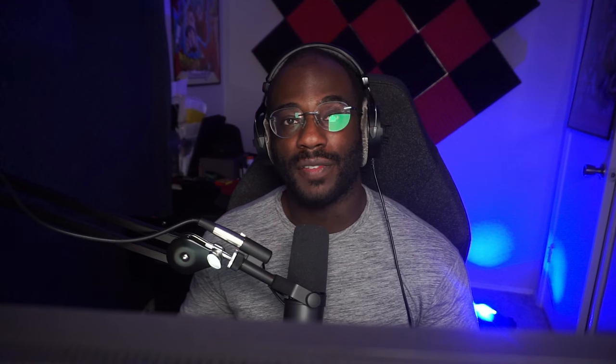Now you have the Flow State Aim Trainer. If you found this helpful, please leave a like — it helps push the video out to more people. If you want to further support the channel, hit subscribe and turn on post notifications so you get notified every time I upload. See you in the next one.